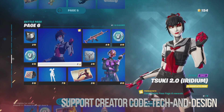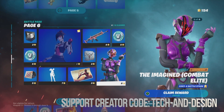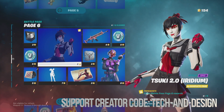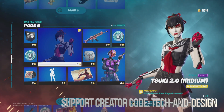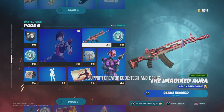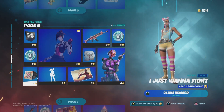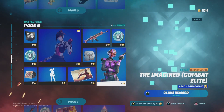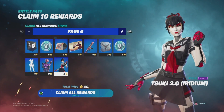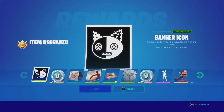We're on page six and we're going to claim everything from within here, which includes these two awesome skins — well, this one's a style and this would be another style for this skin as well. We get all this other stuff too. In order to unlock this, you do have to claim all the items around it, and for that you need enough battle stars. What I like to do is claim everything at once, so that's exactly what I'm going to do.